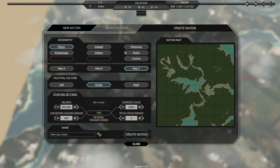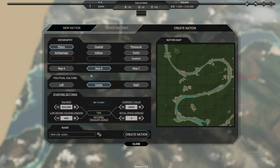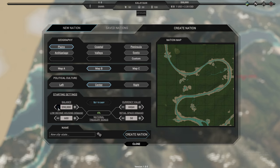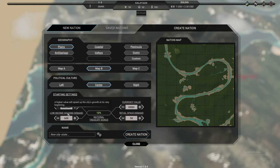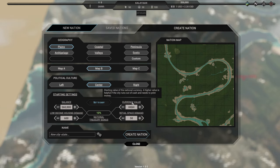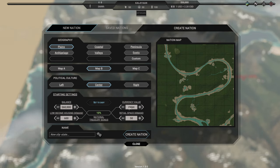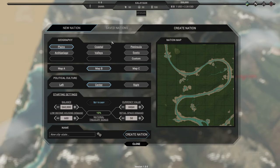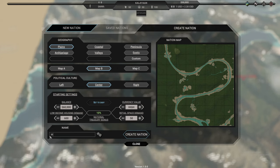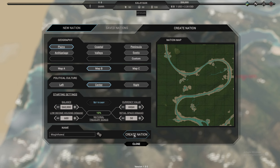For the map, I'm thinking of having one river across the entire country. This one is set to easy, so we can probably start on easy or reduce our balance. We have housing demand and currency value here — the starting value of your national currency, where a higher value is helpful if the city runs out of cash and needs to print money. We'll name our nation 'Humaginhawa,' which means 'comfortable.'